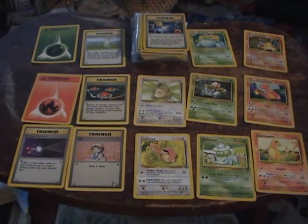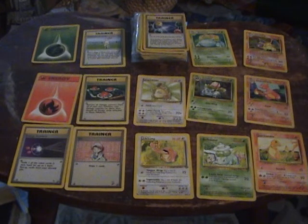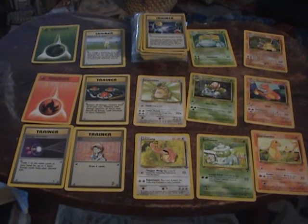Now it's like, I've got a Blissey with 160 HP — Prime, EX, Level X, Legend, or whatever. I don't even know what the new cards are; it's just ridiculous now.